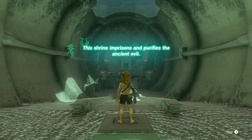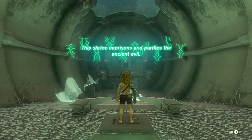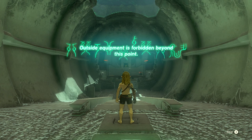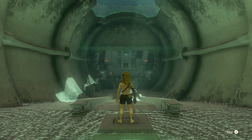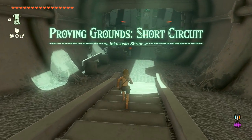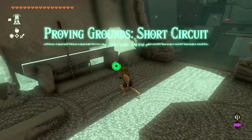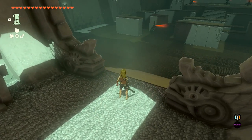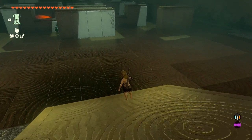This shrine imprisons and purifies the ancient evil, which means no gear. Outside equipment is forbidden beyond this point — oh no! The last time we ran into one of these it was so challenging. Proving grounds: Short circuit — the Joku U shrine. We do get a little bit of something — a stick and a long stick. I guess we'll have to take the fight to a couple of these enemies.